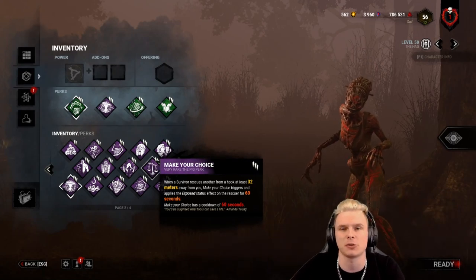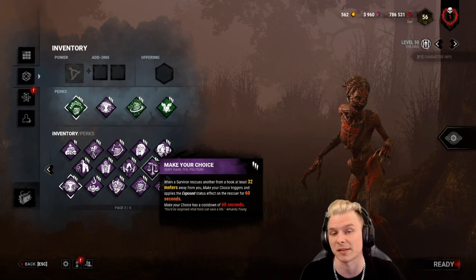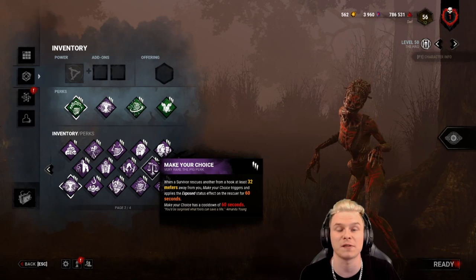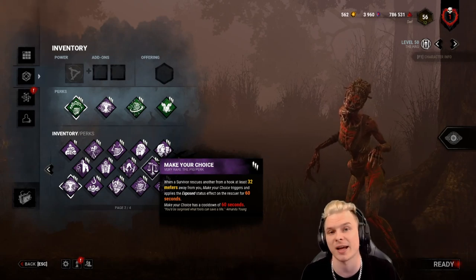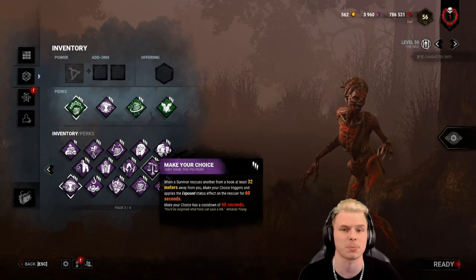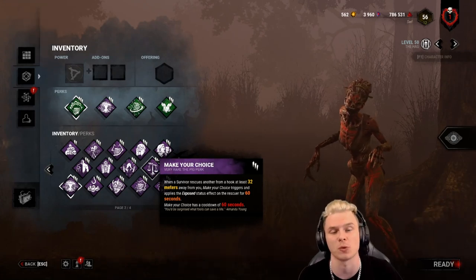So even if you have a 16-metre heartbeat, it doesn't matter — you have to be 32 metres away, which is a default Trapper heartbeat. If you're out of that range, your M1 won't have to take two hits. Very powerful and very good if you want to play around proxying the hook as a Hag. Remember, you can teleport 40 metres and Make Your Choice only needs 32.